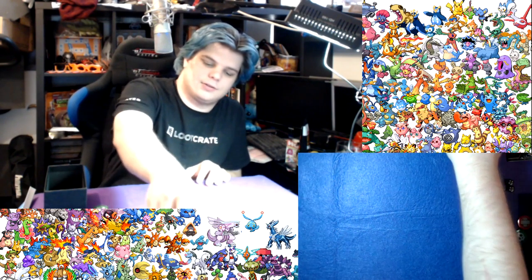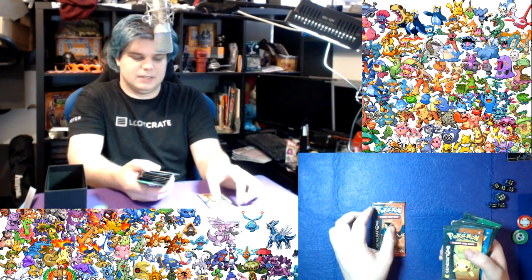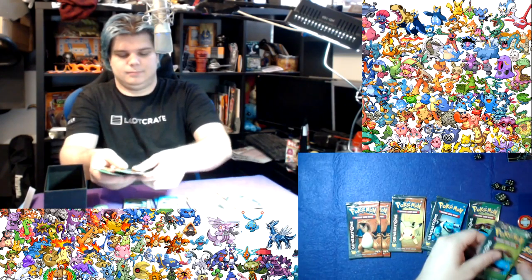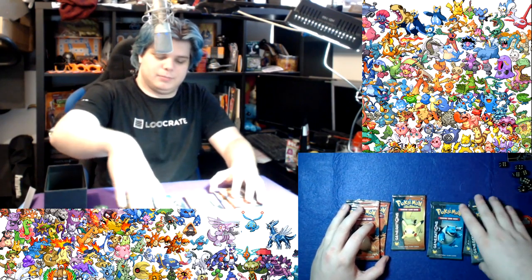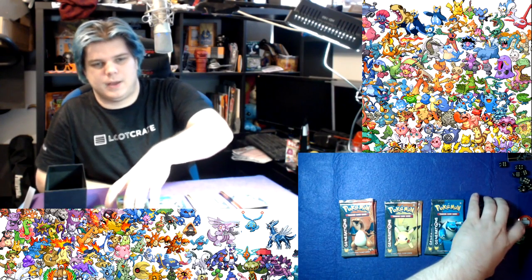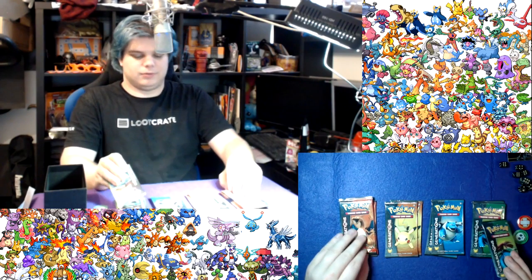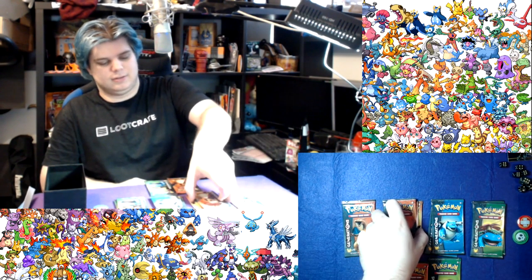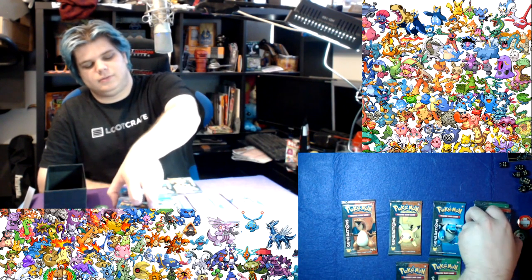And get to the fun part. Now let's separate all these out. So we have two Pikachu, two Blastoise, three Venusaur, and three Charizard. I don't think it makes any difference what ones we open - they're just packs. So we're going to do those two first, one at a time obviously to even it out, and then we'll do in that order.